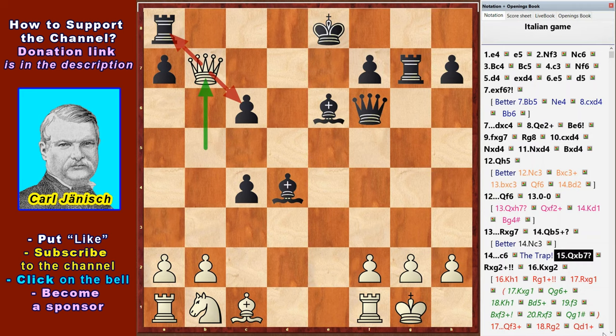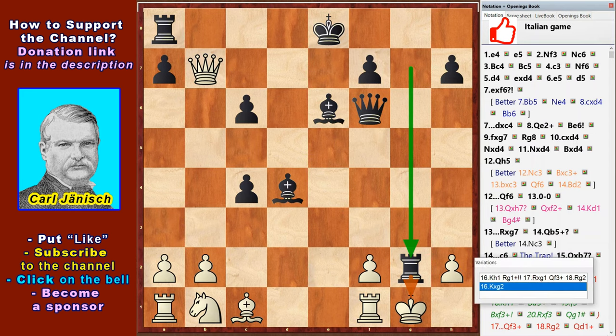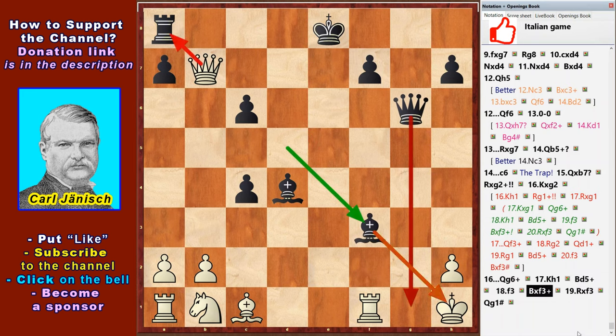Black makes a beautiful tactical combination. Rxg2 check — a rook sacrifice. With this move Black destroys the cover of the White King. Qxg2, Qg6 check, Qh1, Bd5 check, f3, Bxf3 check. With the bishop sacrifice, Black distracts the White Rook from the defense of the g1 square.